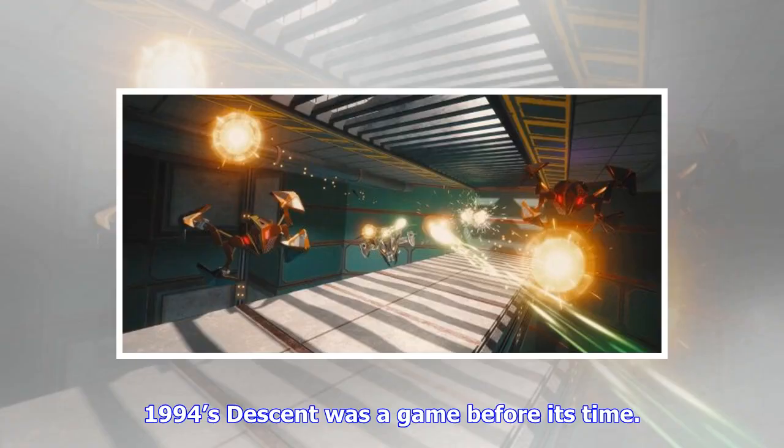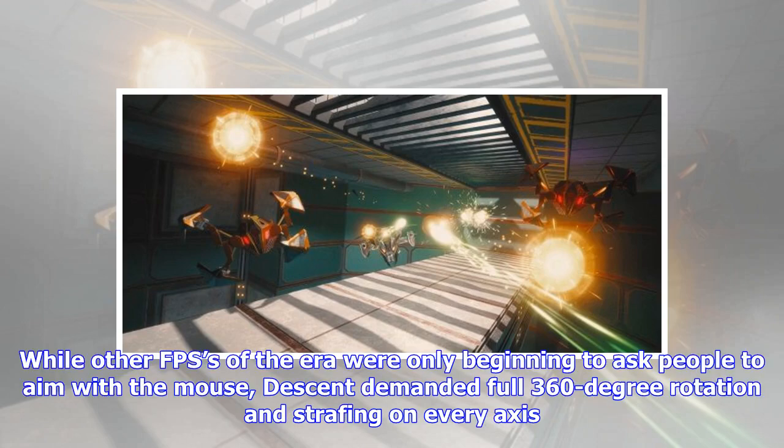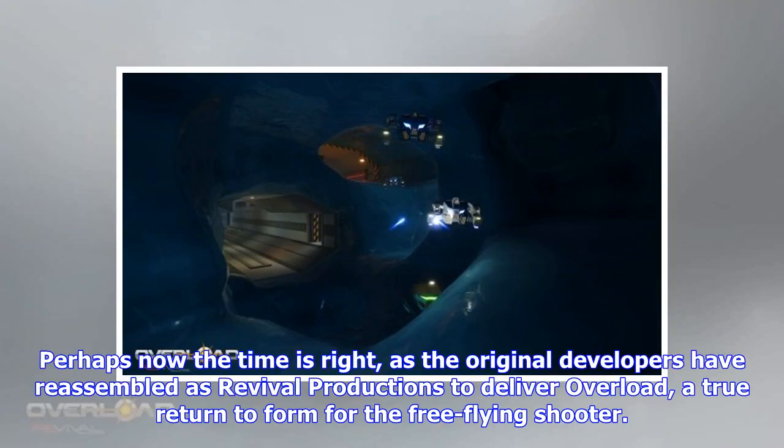1994's Descent was a game before its time. While other FPSs of the era were only beginning to ask people to aim with the mouse, Descent demanded full 360-degree rotation and strafing on every axis. Perhaps now the time is right, as the original developers have reassembled as Revival Productions to deliver Overload, a true return to form for the free-flying shooter.